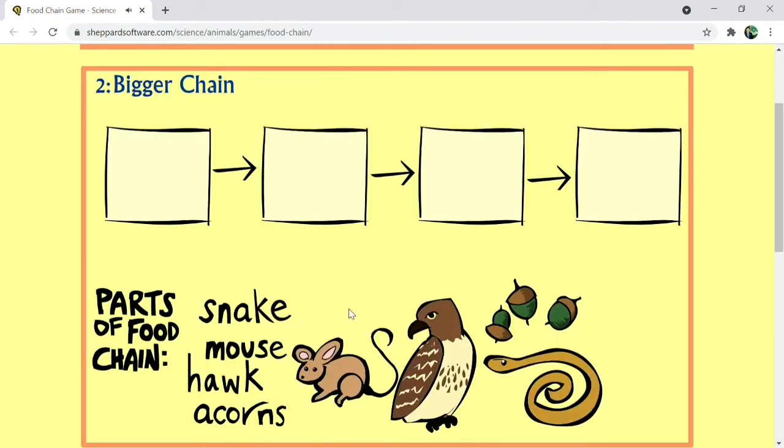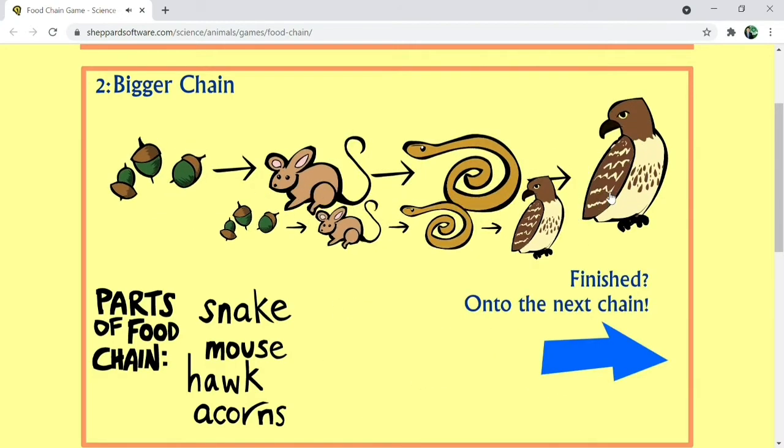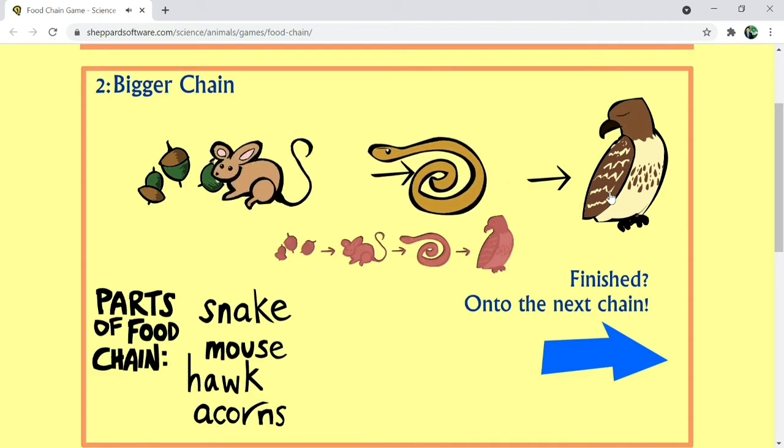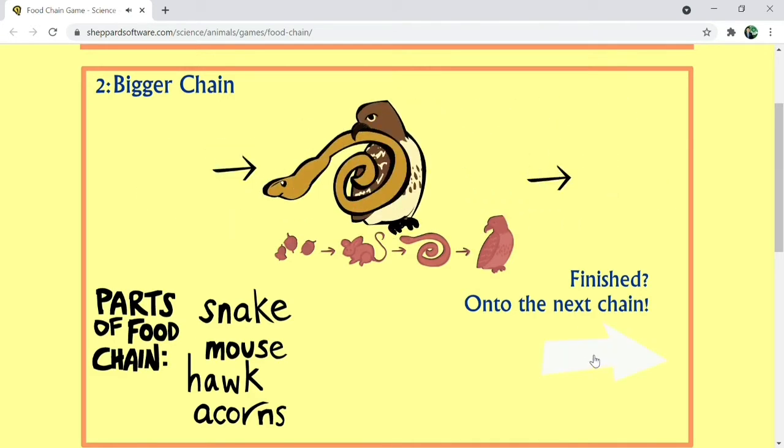Number 2, bigger chain. Acorns, mouse, snake, hawk. Finished? On to the next chain.